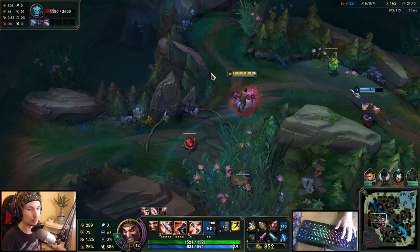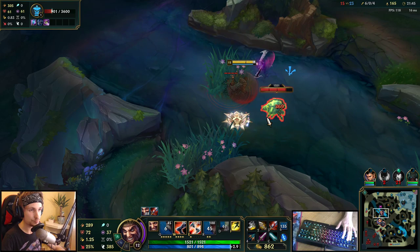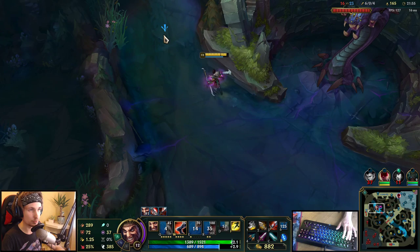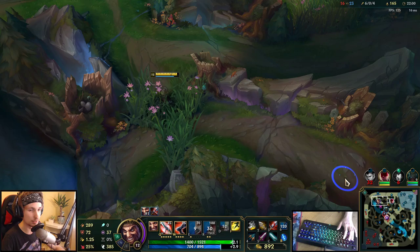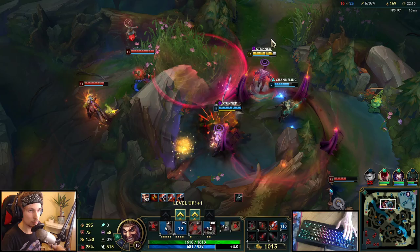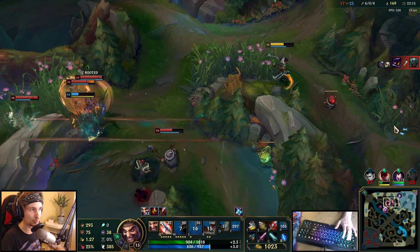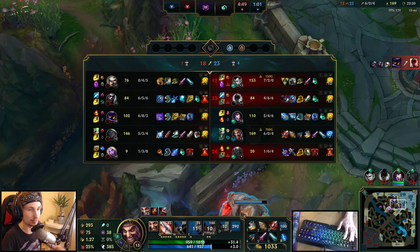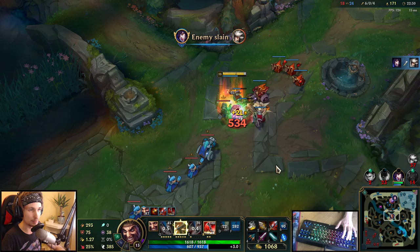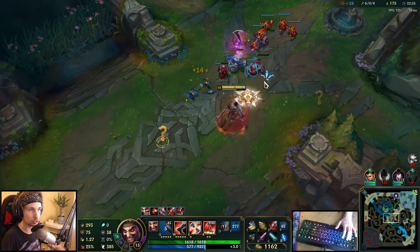We shouldn't be fighting them right now — not in that way, that was really bad. If you get into a very awkward position, you don't want to fight. I'm not going to fight Camille — I'm not going to throw away the lead I have right now because of my team making mistakes. My team is losing all the pressure. They're throwing the entire team fight — going in one by one. I'm definitely not going to join that. I'm not going to go 2v5.